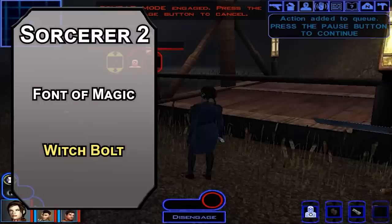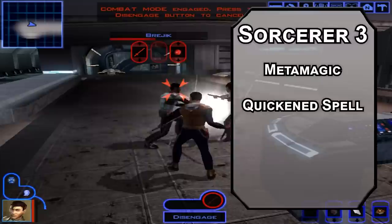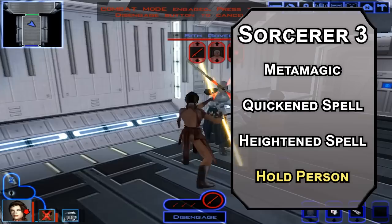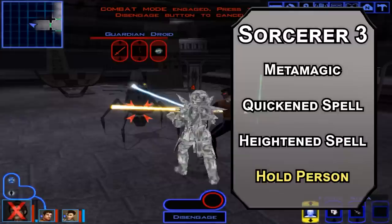Third level sorcerers get Metamagic, letting you augment spells with sorcery points. Quickened Spell lets you cast a spell as a bonus action to buff and debuff faster. Heightened Spell gives a creature disadvantage on a saving throw against a spell you cast, like Hold Person, which forces a wisdom saving throw — failing that, they're paralyzed. Every melee attack against a paralyzed creature is a critical hit. So while there isn't really a spell for force choke, casting Hold Person and making three attacks per round deals 10D4 plus 6D8 damage without spending more slots on smites — that could choke out the competition pretty fast.